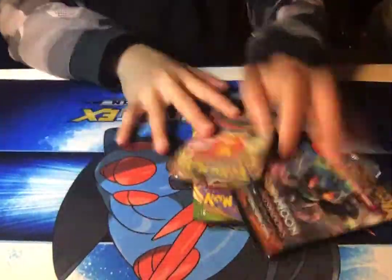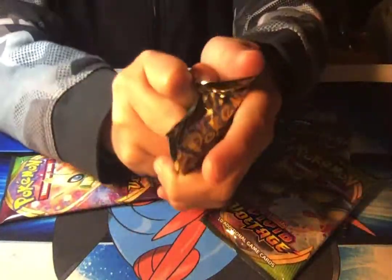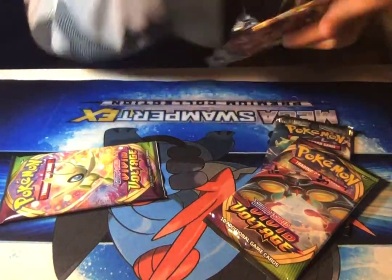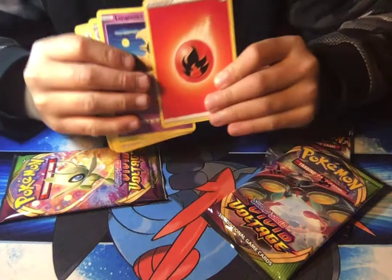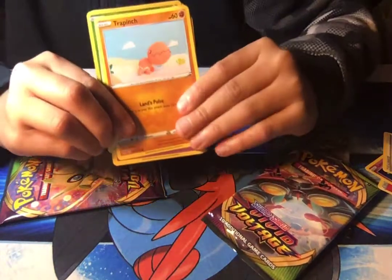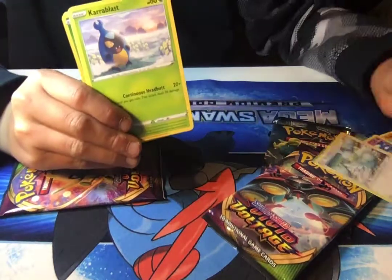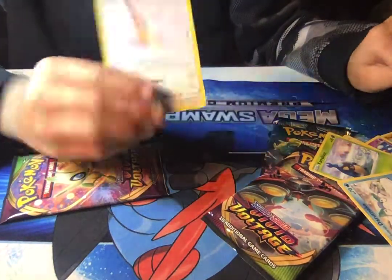Which pack should we open first? Let me randomly choose. Let's do Darkness Ablaze then. Let me set the code off to the side so that nobody takes my code. Four from the back. Fire Energy — okay, I did guess, sorry about that. Lunar Stone, Star Tricks, Glimwood Tangle, Trapinch, Jigglypuff, Ducklett, Caroplast, Galarian Duramaka, a reverse holo Wimpod, and a Delcaddy.